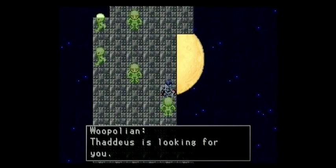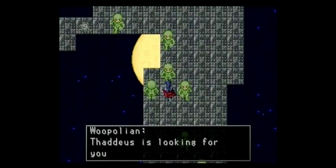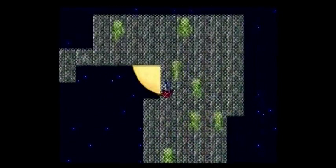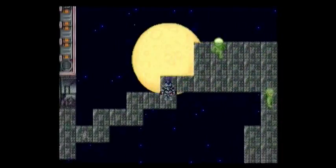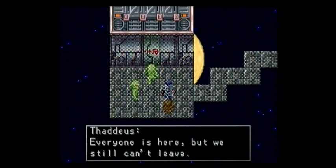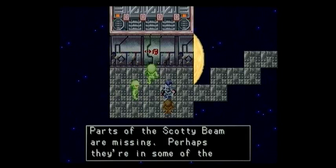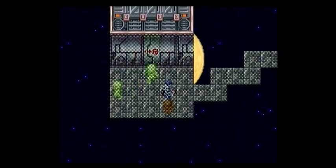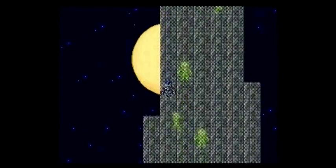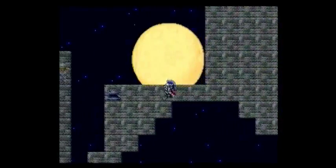'Wupoleans. Thaddeus is looking for you.' That's nice. So these guys are called Wupoleans. Why are they called Wupoleans? I guess I was just trying to be silly. They're also kind of in the way. 'Everyone is here, but we still can't leave. Parts of the Scotty Beam are missing. Perhaps they're in some of the crates upstairs.' And for the last trophy in this world, we have a Fetch Quest - and not a particularly good one, because we have to search all the crates upstairs and there's nothing to indicate which crates you want to search in.